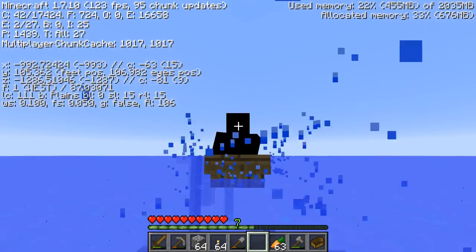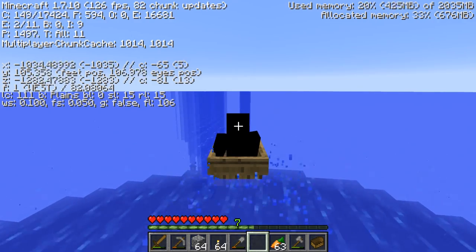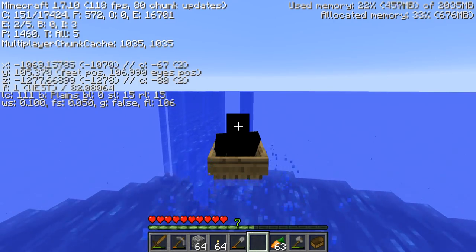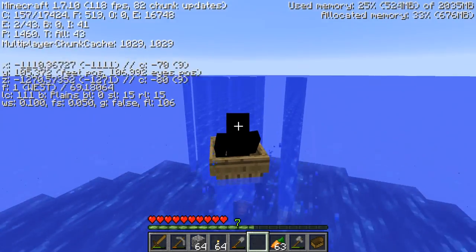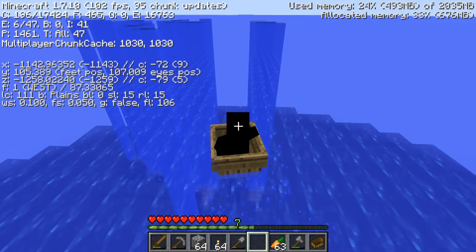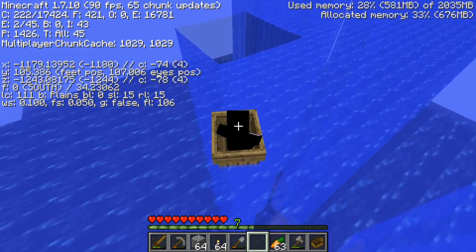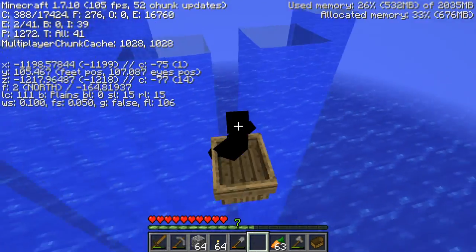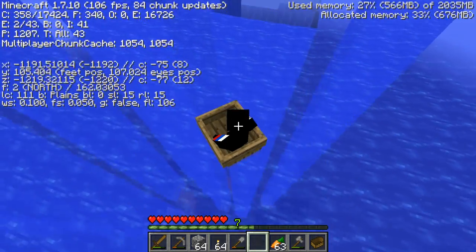Finding villages is quite easy in this world just because we can go around by boat everywhere. Boats are very efficient for transport here, because they can get you out of depth just by placing a boat and then it automatically goes up. Let me demonstrate this by jumping down somewhere. As you can see, I could fall down here, and then the boat automatically goes upwards, so that's like an elevator type of thing using boats.